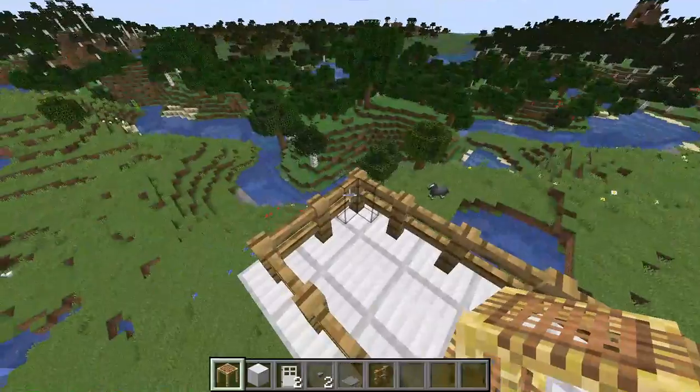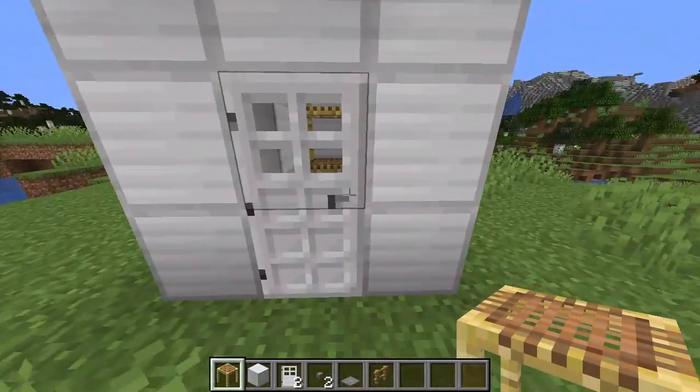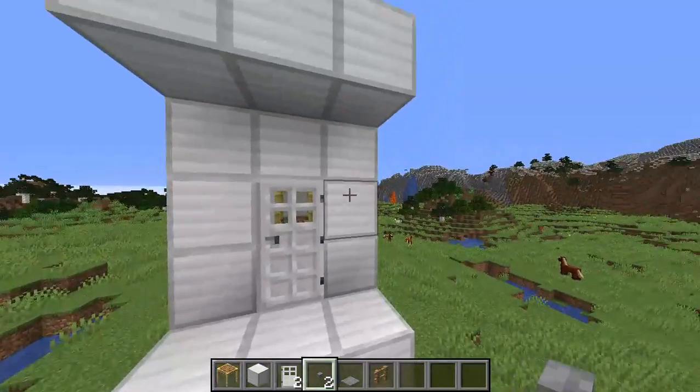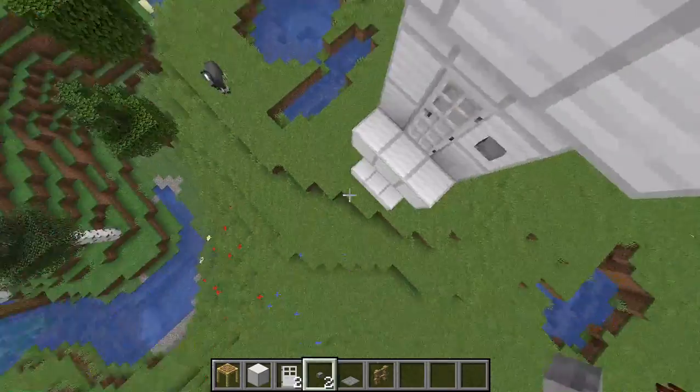There we go — now the elevator is complete. All you need to do is place buttons on each level so that the door can open, and we are done.